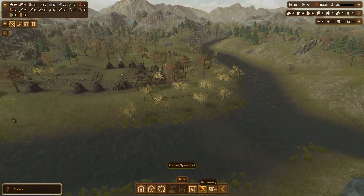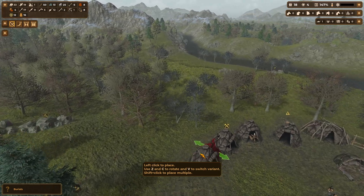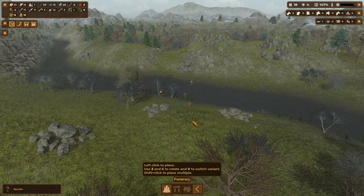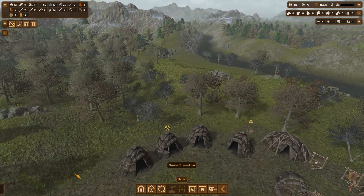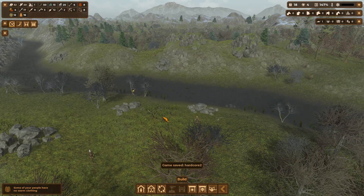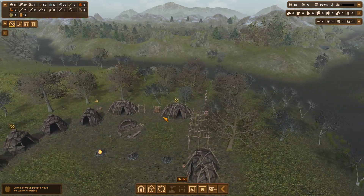Burials — we gotta get that going. Funerary — a place to bury your dead. It's gonna suck but we don't have any dry skins. They can go over here in the funerary area. I think we're gonna have to get to that in the next episode. So if you guys liked it, drop a like and subscribe, and I'll see you all next time.